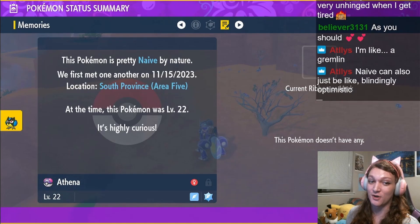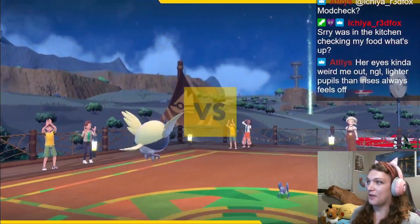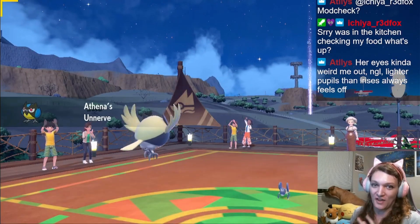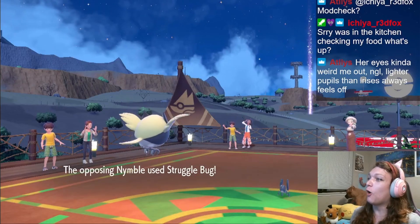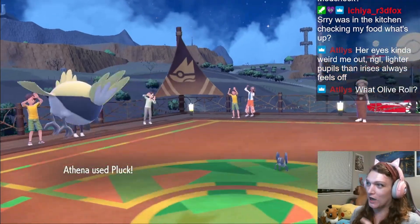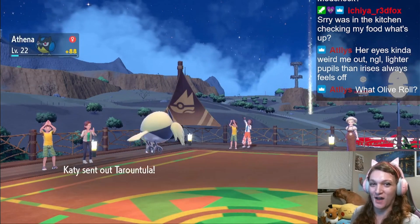Alright, I think it's time to get onto the first gym. You got this, Athena — this is your real battle debut. We're just gonna ignore that she did a battle in the olive roll to unlock the shortcut. This is her battle debut. She doesn't listen to me! I thought because I caught her, she would listen to me, but apparently not. She listened that time — is it like a 50/50 roll? I'm sure I'll be fine. Up to level 20 will obey me.